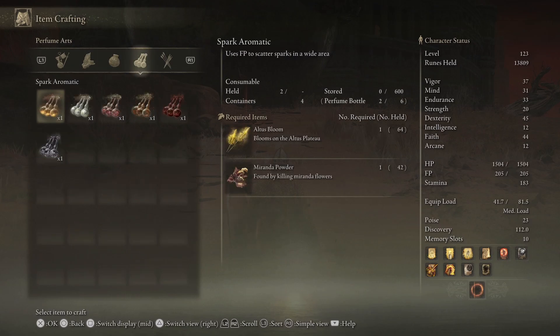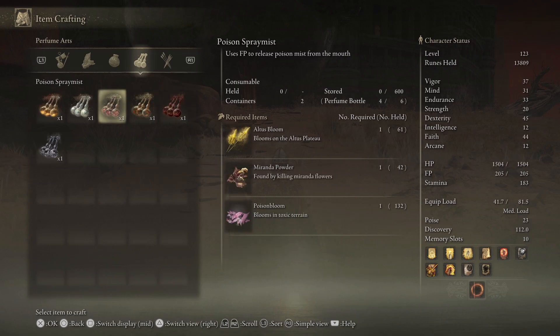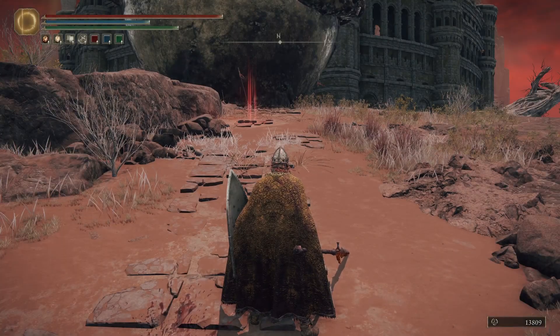Now we're going to make one more of these each, as you never know - we might run out. I could poison him. I have other means of poisoning him though - I could just use a bow or pots if I wanted.